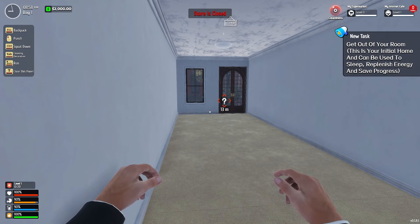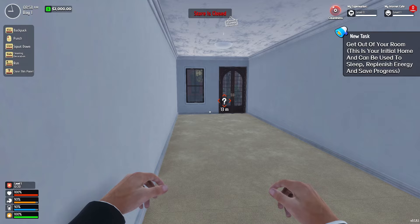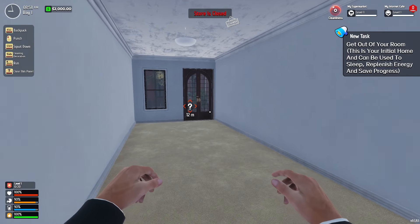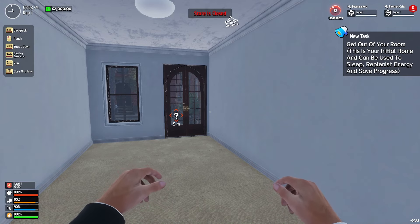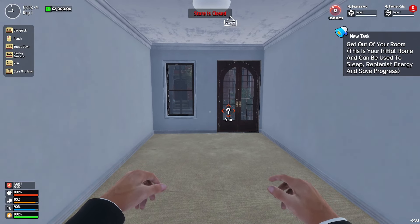What's going on everybody, we are checking out a new game. It's called Internet Cafe Supermarket Simulator 2024. I'm noticing in the top left corner one of our functions is to punch. This could be interesting.